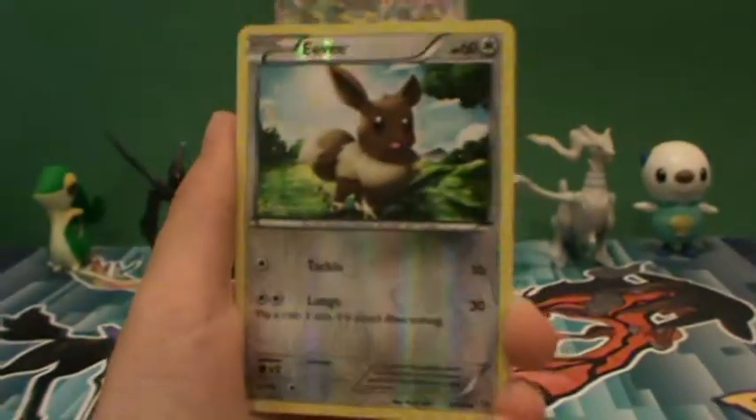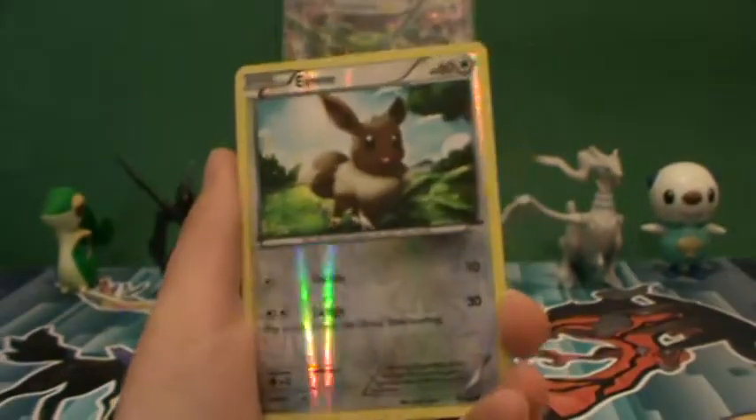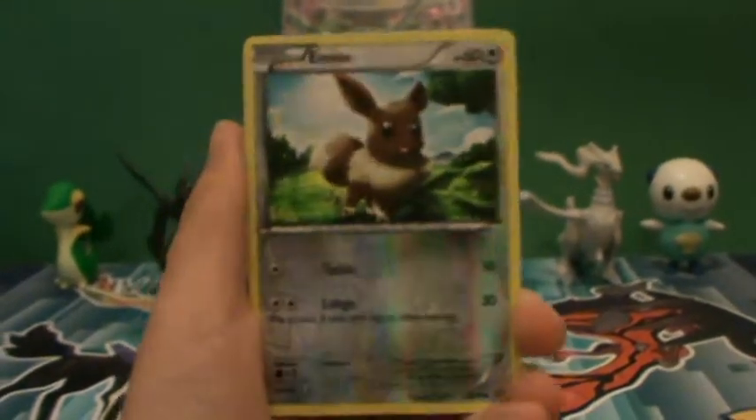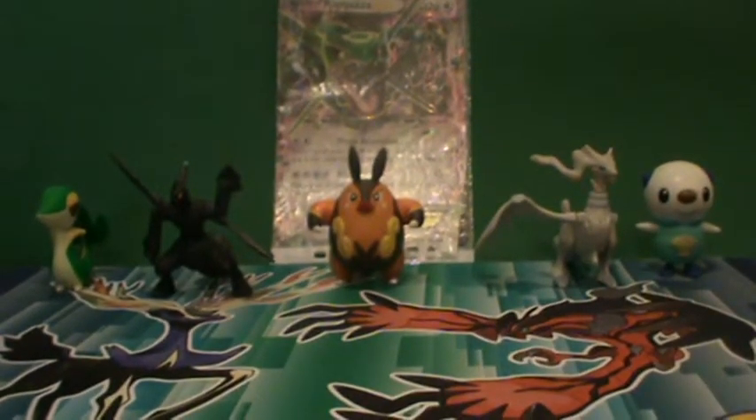We've got an Eevee Reverse, so that's very nice. I collect Eevee and Eeveelutions so that will go straight into my collection. And we have — oh well — it's a Hoopa EX!